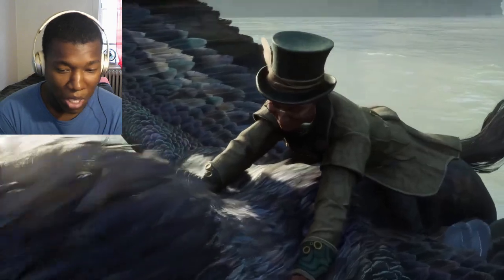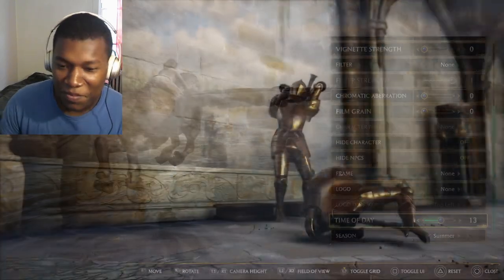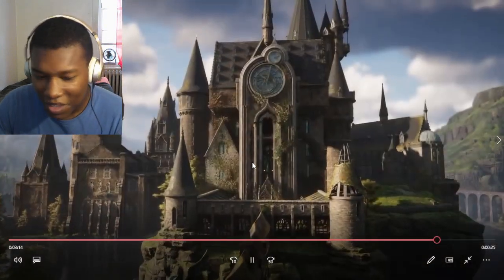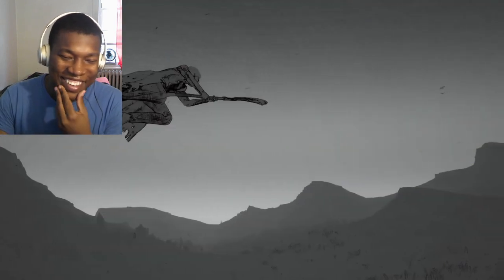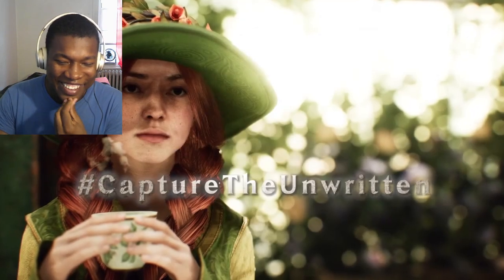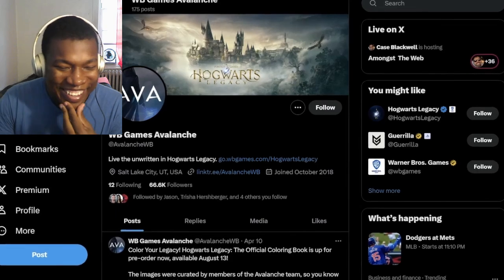And that's your Hogwarts Legacy Summer 2024 update — available June 6th on PS5, PS4, Xbox Series X and S, Xbox One, PC, and Nintendo Switch. Head back to Hogwarts and start capturing. Share all of your amazing in-game photography with us on social media using the hashtag Capture the Unwritten. You can find us at AvalancheWB on Twitter and Instagram, or find me at FinchStripe, or share with the official Hogwarts Legacy channels. Thanks for watching and we'll see you soon.